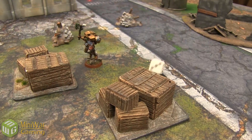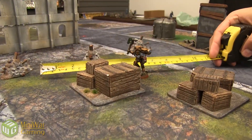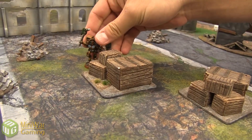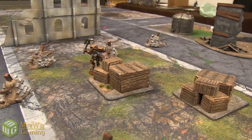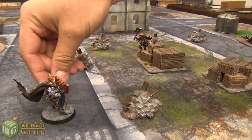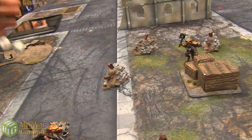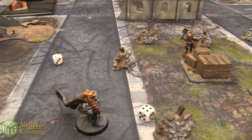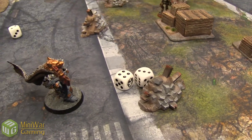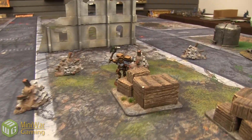Dante's going to run a potential 6 inches and go on the other side of that box of crates — which we're fighting over. That's why we're fighting, because we're brothers. Logan is moving 6 inches towards Dante and is going to take a shot with his Storm Bolter, hitting on 2s, wounding on 4s — and that's 1 wound. 2-up Artificer Armor save — that's a pass. We are 9 inches away.